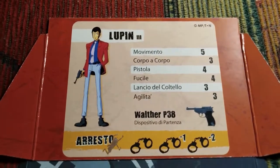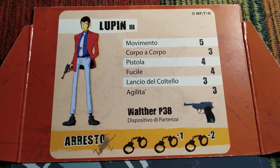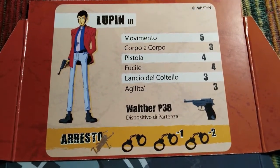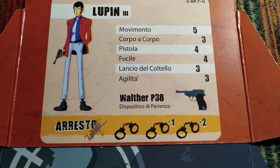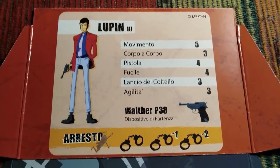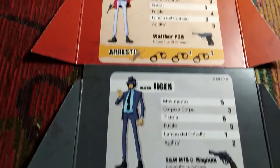For example, Lupin III has the following characteristics. Lupin can move up to five tiles, his melee attack total is three, his gun and rifle firepower total is four, his knife throw skill is equal to three, and he gets another three for his agility. His favorite weapon is a Walther P38, the weapon he starts the game with that Lupin always uses in the anime.